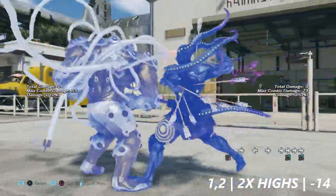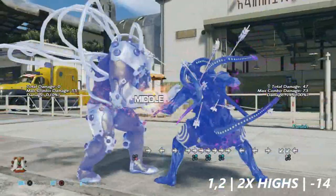This is a good one. 1 into 2 is just a pair of highs that jail. This is negative 14 on block.